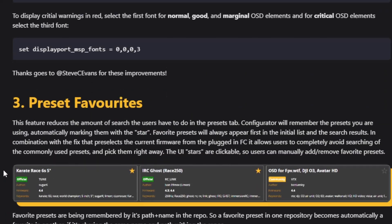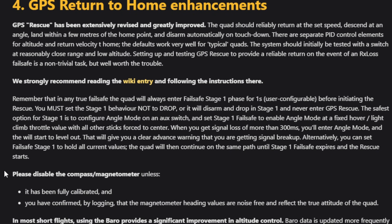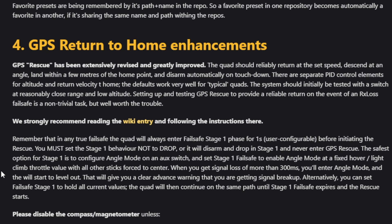We've also got favorites for presets, which is neat — you can save some presets. A big one for people interested in GPS is GPS return to home enhancements. They've been working on this since late 4.2 — there was a ton of work done right at the end of 4.3's development, but 4.3 came out without these improvements. Now they've got them all ready and they're finally out.